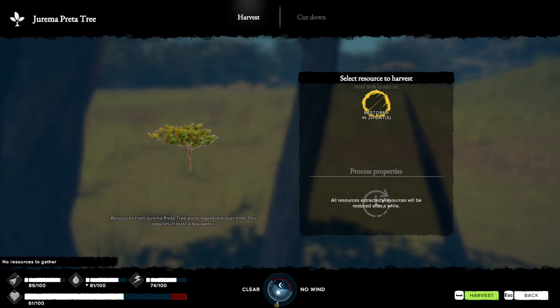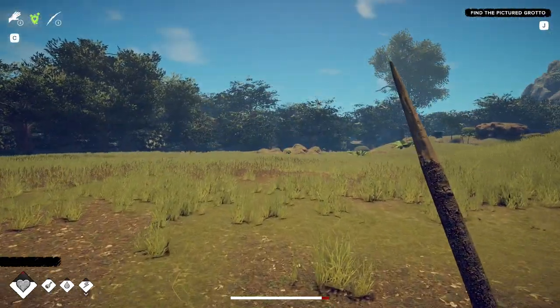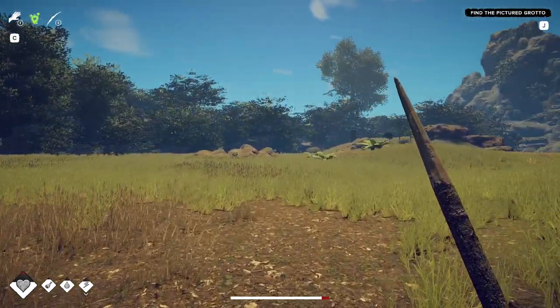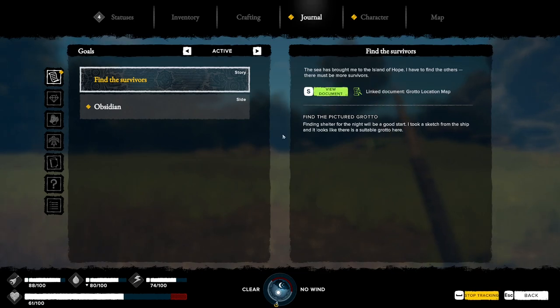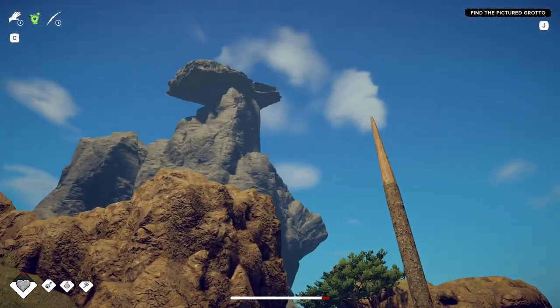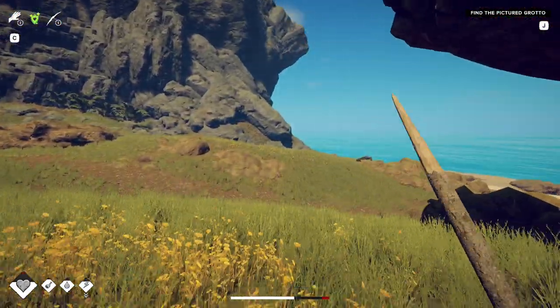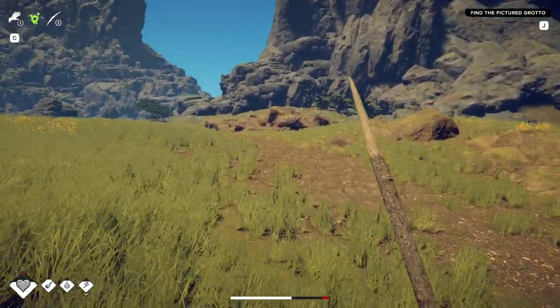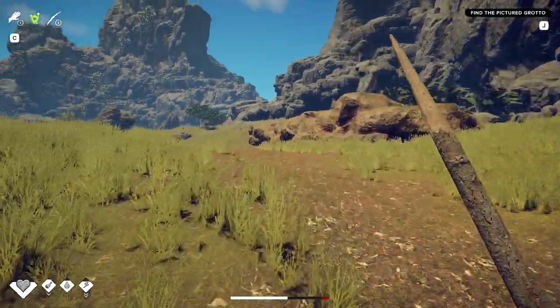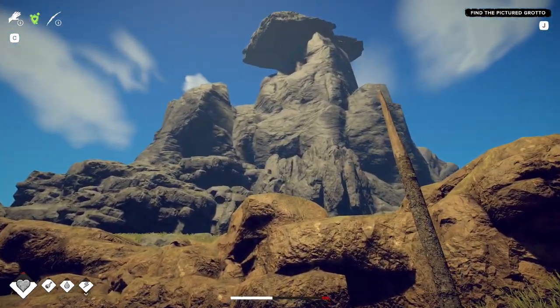That's long sticks - probably source together, no chamomile. Find the pictured grotto - new documents. Well, that's the stone we're looking at, right? Right there, so it would be on that side. Let's do this again - hold on. That's documented, you got the trees in the background here.